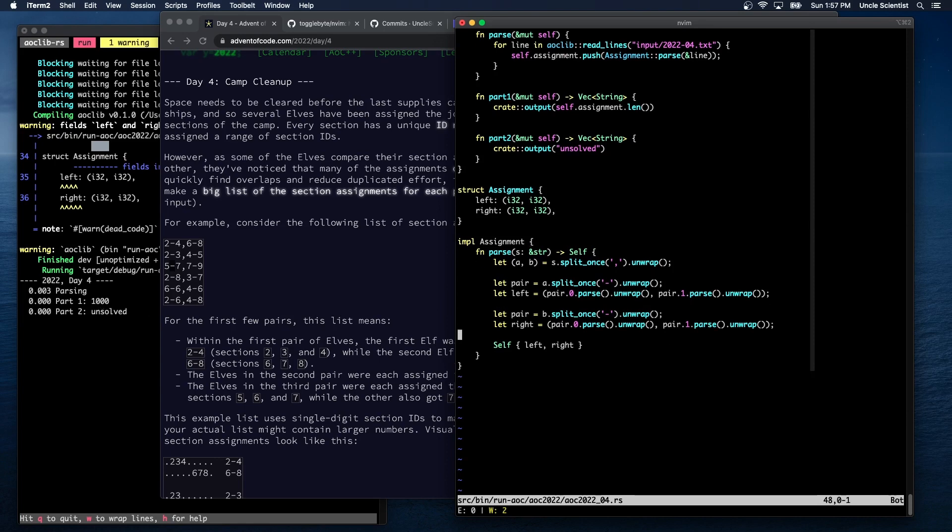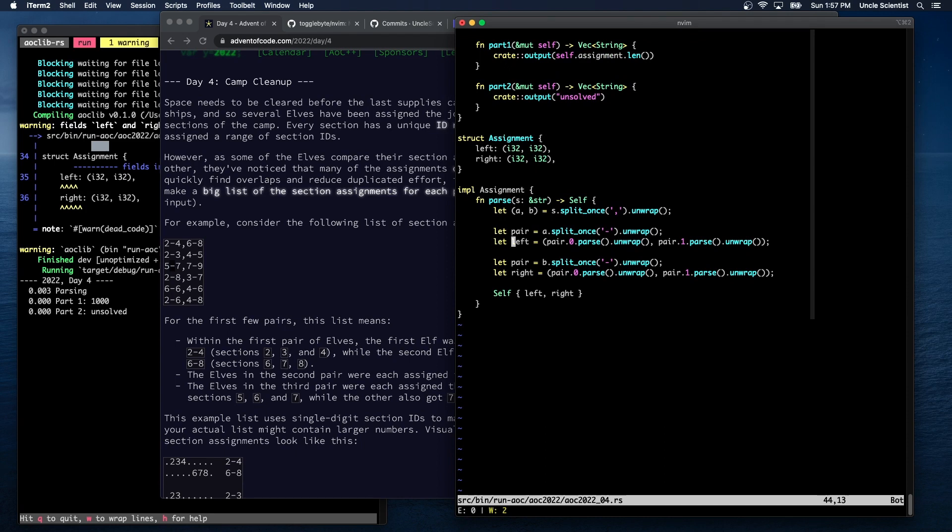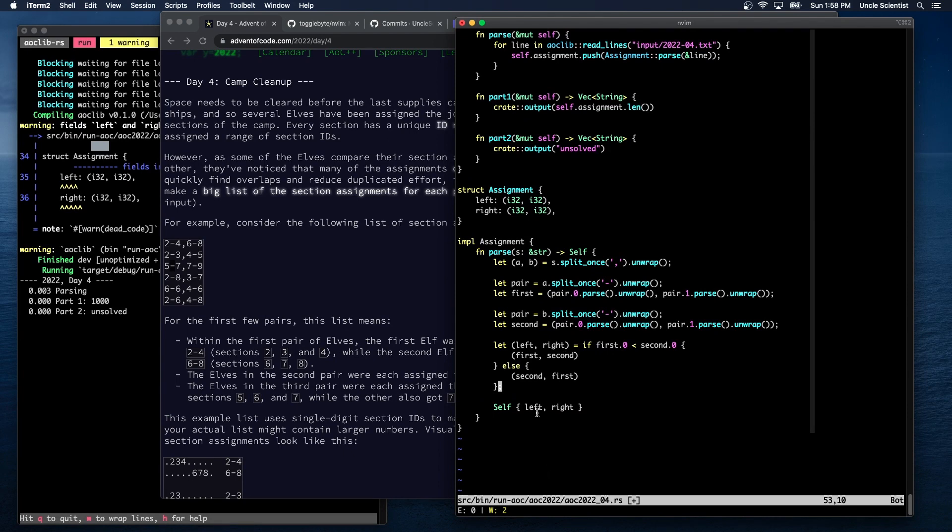The other thing I want to do — let's call these `first` and `second`. Then I say: `let (left, right) = if first.0 < second.0 { (first, second) } else { (second, first) }`. That way, in the vector we fill in during parsing, the one on the left always has the lower starting point, so we can make assumptions about overlap.